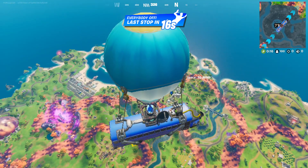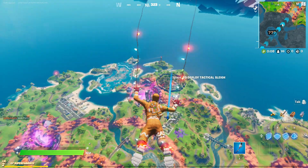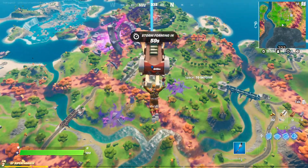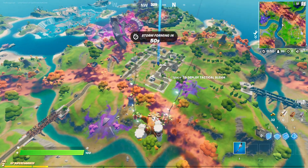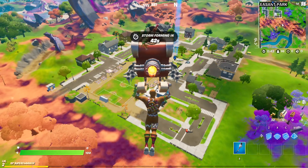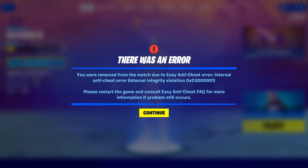I'll mute up for a little bit and see from there. Okay, there are some people coming to position. What's going on? Why is it on the loading screen? 'You were removed from the match due to an anti-cheat error.' Internal anti-cheat error — please restart the game.